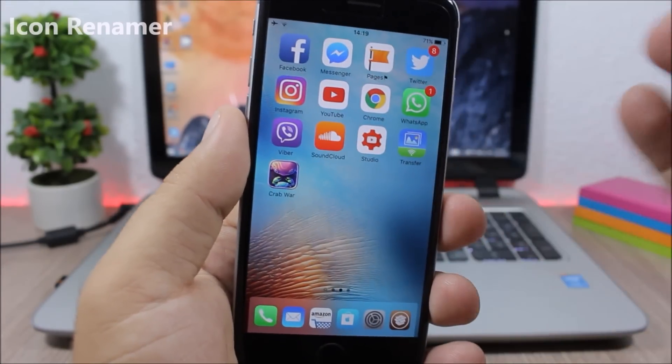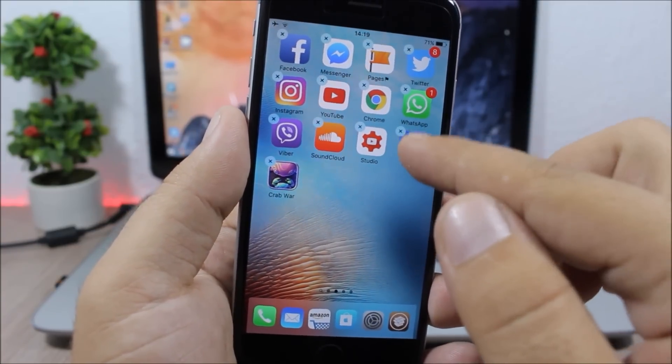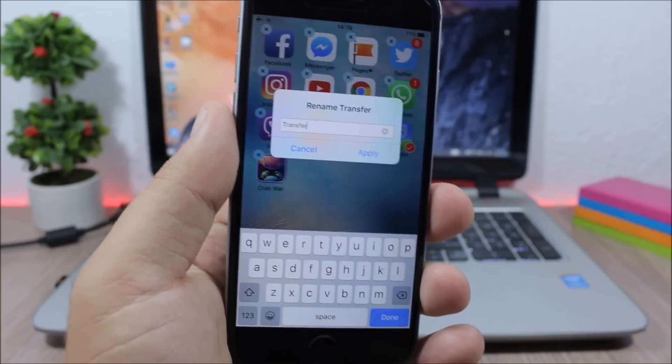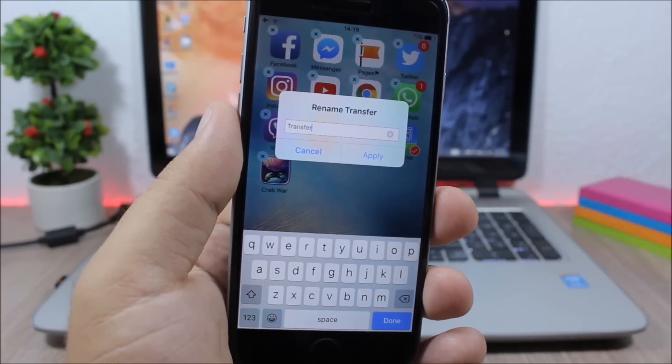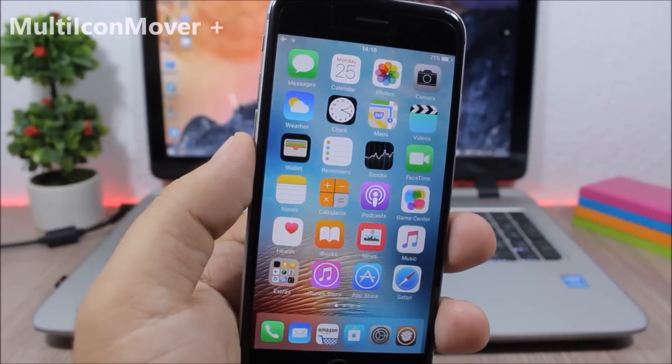Icon Renamer: this tweak allows you to rename any of the icons on your home screen. You just tap an icon, then when it goes to wiggle mode, double tap it, and here you can enter any name you want for that icon. Just click Apply and it will change the name of that app.